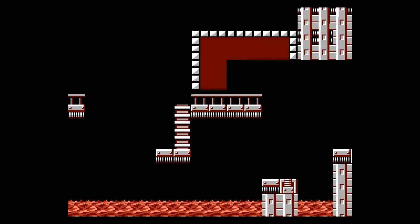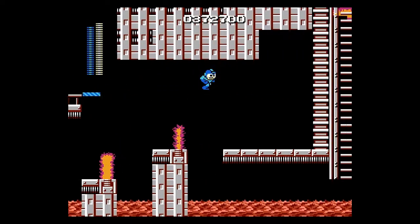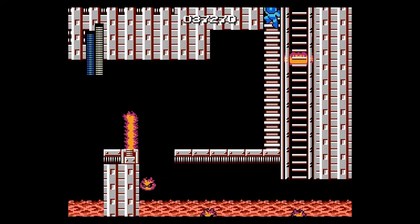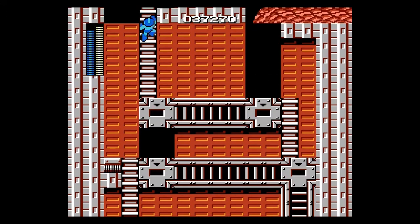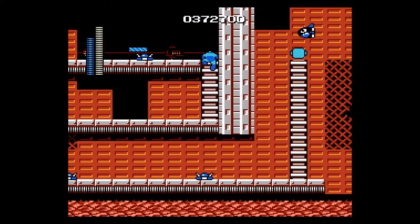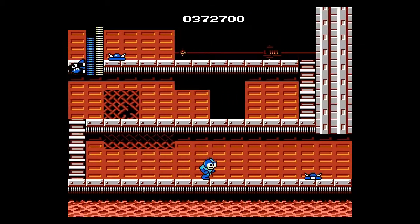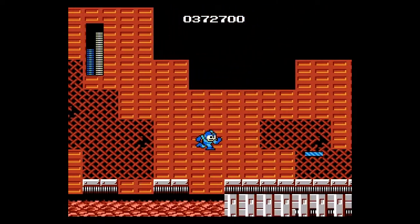These guys move a bit randomly so you kind of have to be a little lucky. Here's a great way of using the Magnet Beam though — just jump over all that stuff. And here's a good time to actually use the Magnet Beam again. Whoops, messed that up, but yeah — you don't want to go to the right, you will get hit. The Magnet Beam is a great time saver; you can do things like this, just jump over stuff. It's just all around fun to play with sometimes.